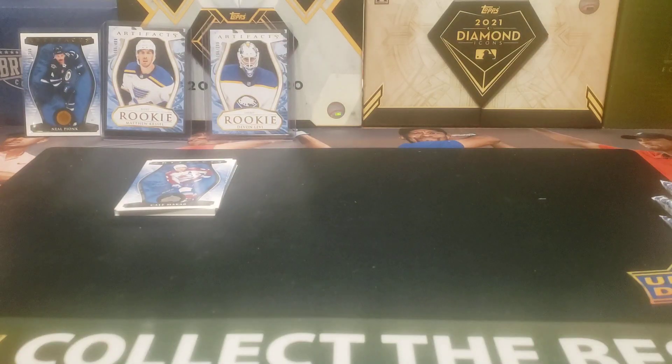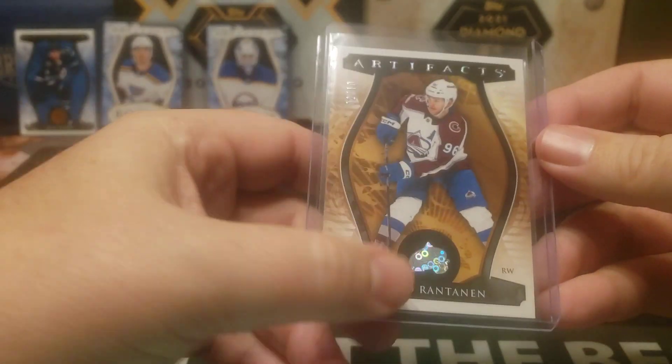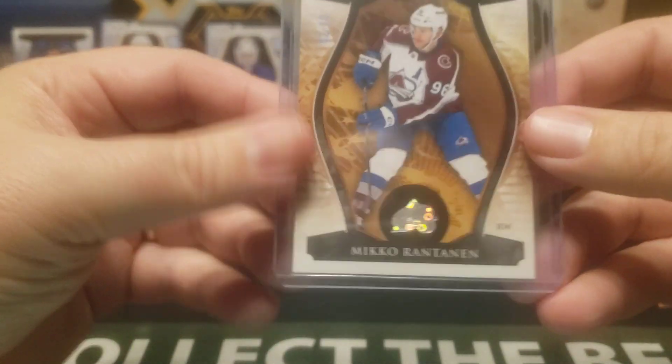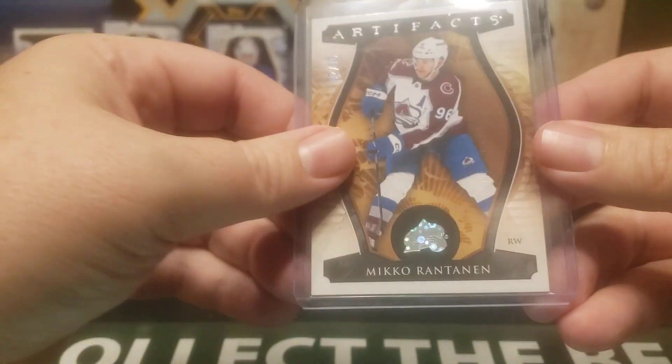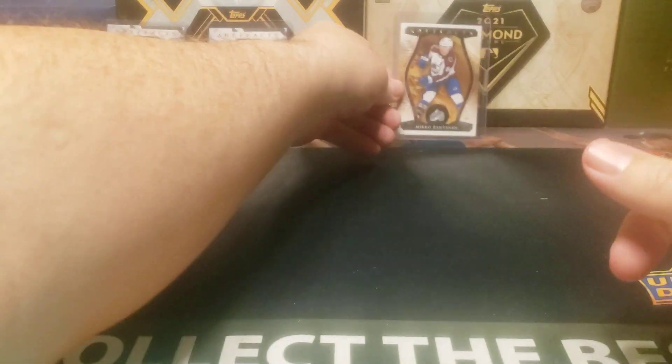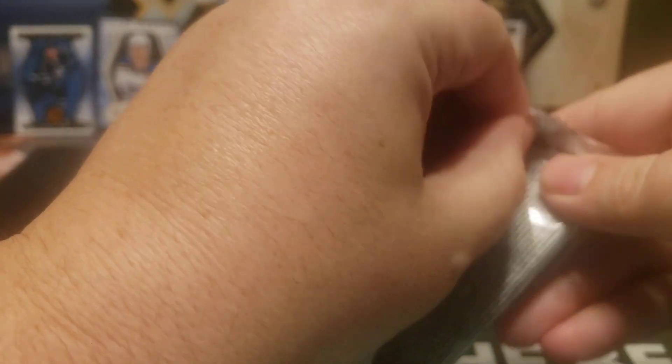Oh, that's a nice one. It feels like it's a thicker card stock too. Am I going to need a 55? Let's see — a 35 is still okay. Nice low-numbered star card there. This is called the Party Time — it's kind of got like the Panini, they used to call it Disco, I can't remember what they call it now, just No Huddle or whatever — that parallel. Nice card. I think that's a big win, even though it's not a rookie, not a big-name player, not an auto — that's still a nice parallel. Very low-numbered.